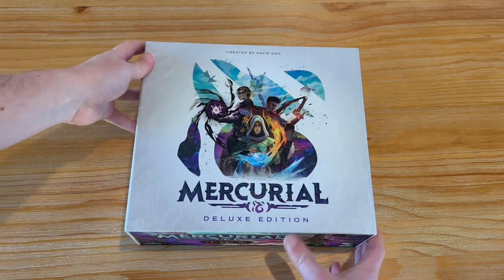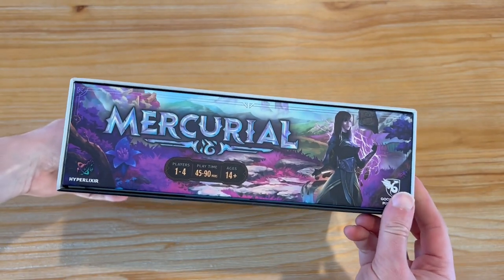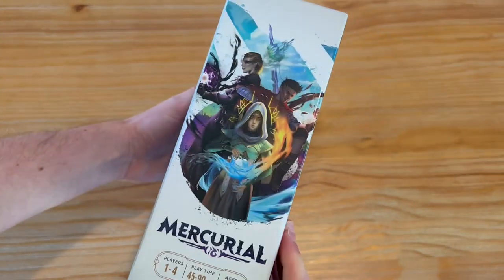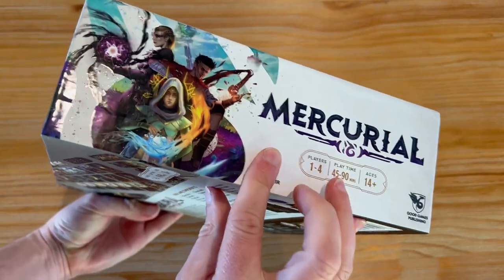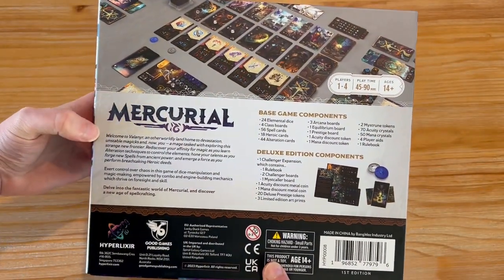It's created by David Goh, and I'm just going to show you the box. It came in shrink, of course. Wonderful — plays for 5 to 90 minutes. Beautiful artwork on the sides, and on the back here — Mercurial.